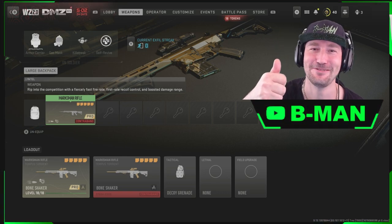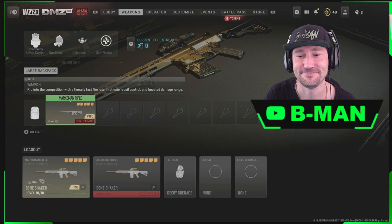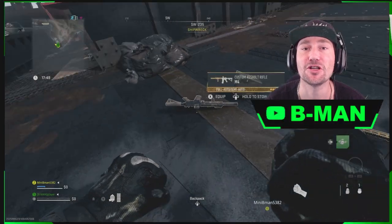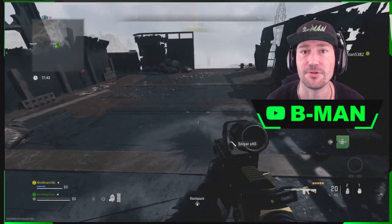Smash that like button for me because I know that you guys like this one. Let's get straight into how to do this. Okay guys, for this one, you're going to need to have two weapons — holding two weapons — and the weapon you want to dupe, you're going to want to be having in your primary slot. If it's not in your primary slot, do what you see us do there and swap it around.